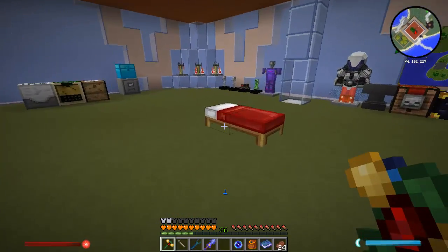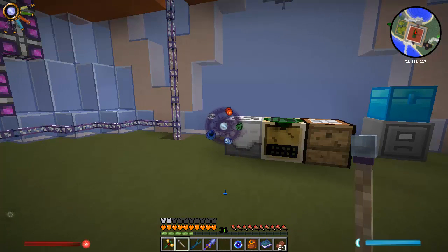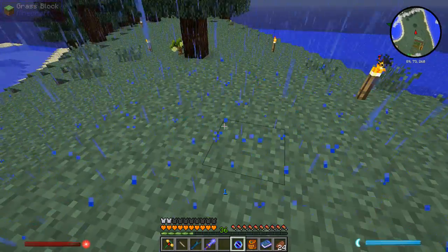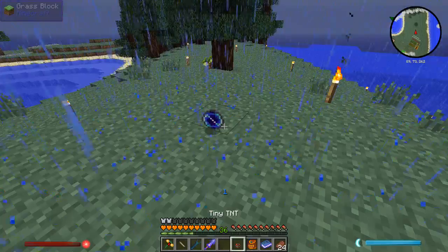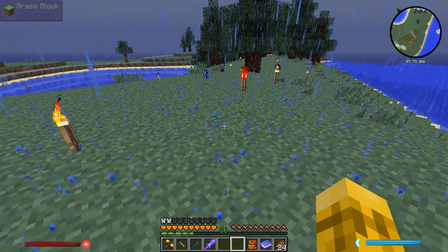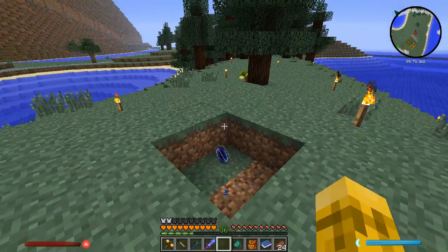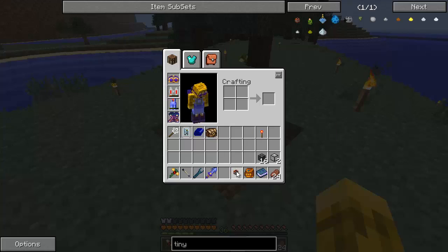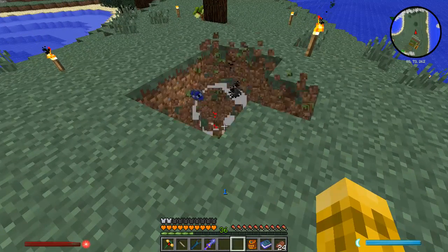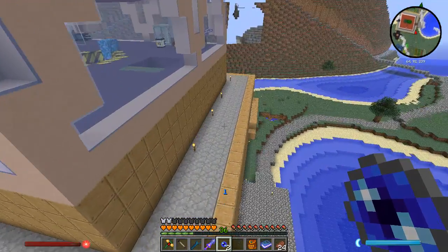We got a singularity! Time to blow this thing up. Let's just go outside. So we will put the singularity on the ground, we will put the tiny TNT here, and we will blow it up. Kaboom! And we have now two quantum entangled singularities — awesome, that is pretty cool.